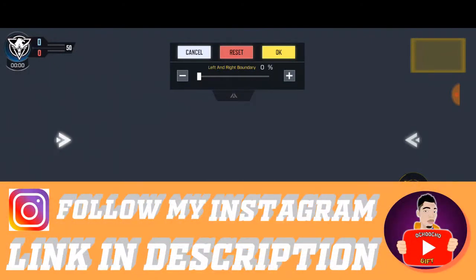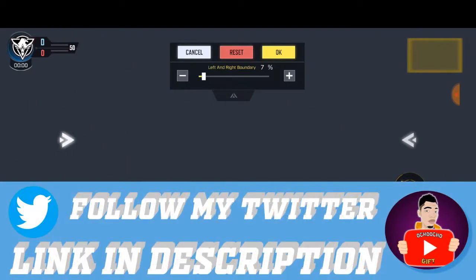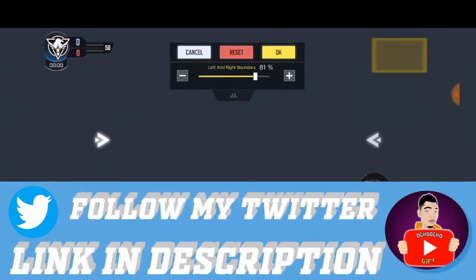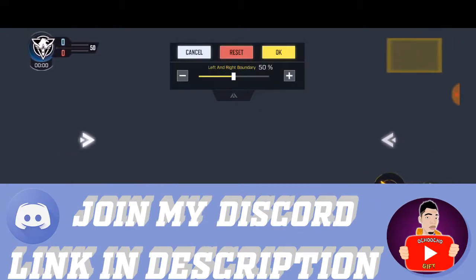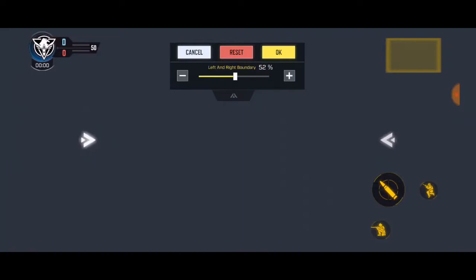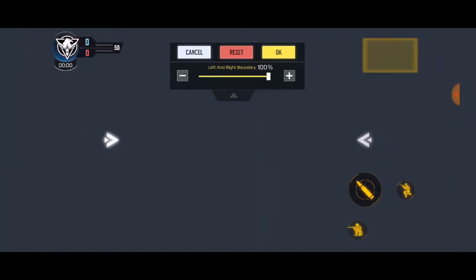This is the multiplayer screen over here. You can move the slider — if it's at 50% everything is closer to your hands, and at 100% it's the full spread. With it at 50%, everything will be closer so your hands can easily reach the controls.